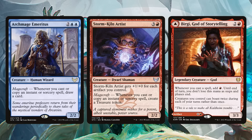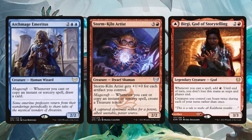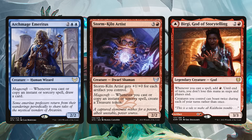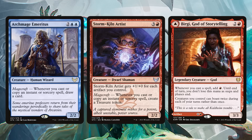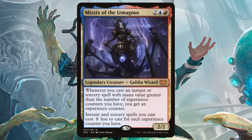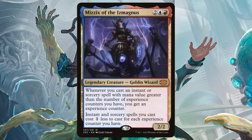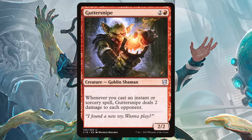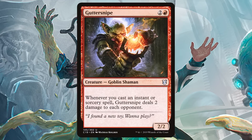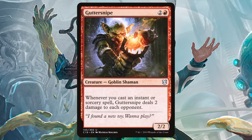Spells don't always have to trigger creatures — they can trigger card draw with Archmage Emeritus, or mana production with Stormkiln Artist or Birgi, God of Storytelling. Mizzix of the Ismagnus can also create a ton of mana, and it's also a goblin, so great flavor and synergy there. Speaking of goblins, we have Guttersnipe — you don't need to create tokens when direct damage to each opponent can happen with every single spell.